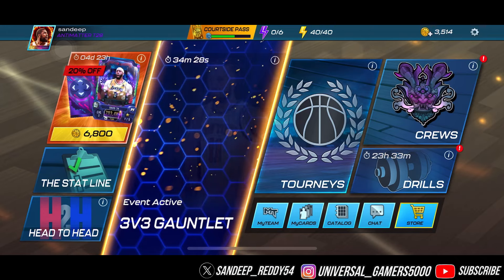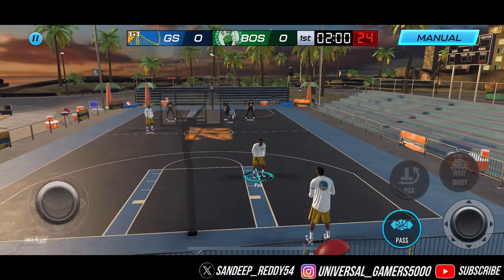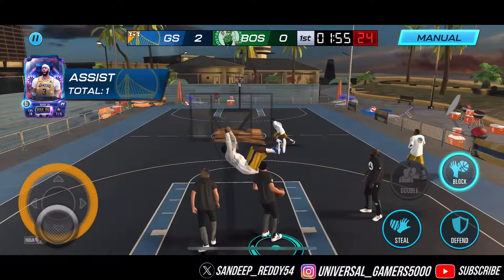Hey, what's up guys, welcome back to my channel. You're watching Unison Game. I'm back with another NBA2K Mobile video. Let's go and play the final game of the mini gauntlet event. We have two anti-matter cards — Deer and Fox — and that's a good dunk, let's start.